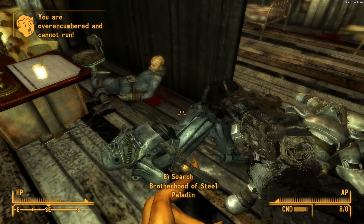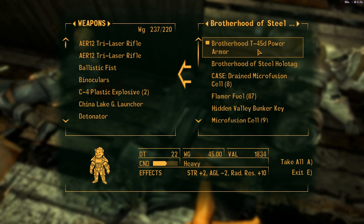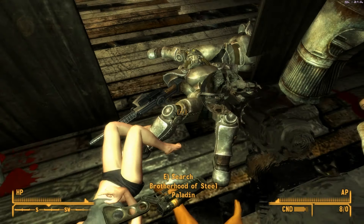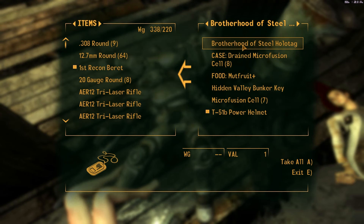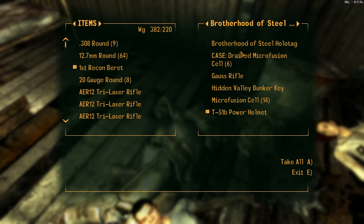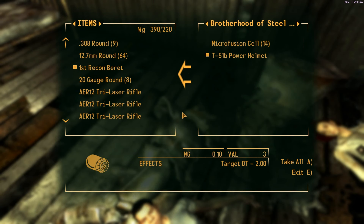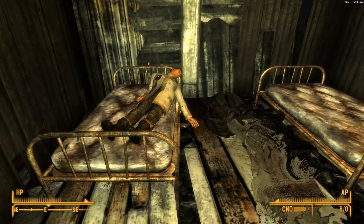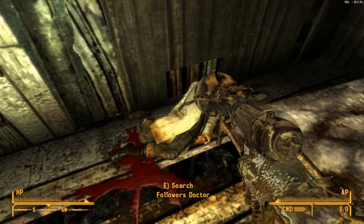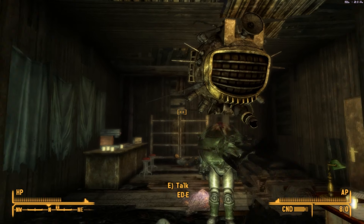I'll put this in Eddie as soon as I'm done here. I've got a laser rifle I could use to repair that. I should just take all this stuff and do inventory management off-camera. There's a Gauss rifle — hey, thanks! I'm pronouncing it wrong by the way — it's 'Gauss,' not 'Gauss.' Got some stimpaks and super stims too.